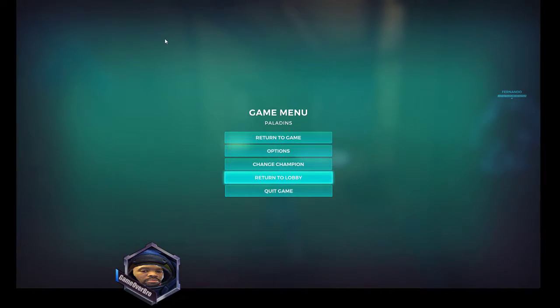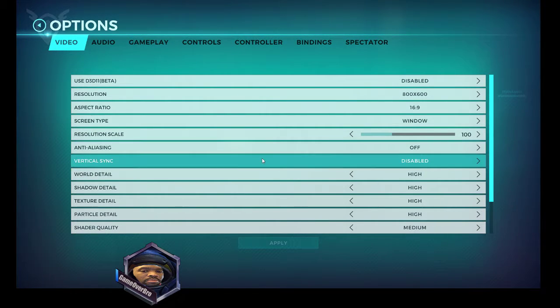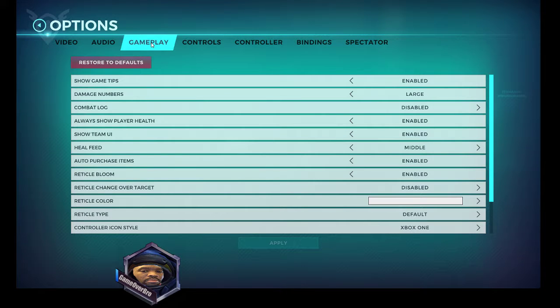Options, gameplay. Under gameplay you'll see reticle color and reticle type. You can even do reticle change over target — where it's one color when it's not on the target and changes to a different color when it is. Green would be dope — like if I'm on target.